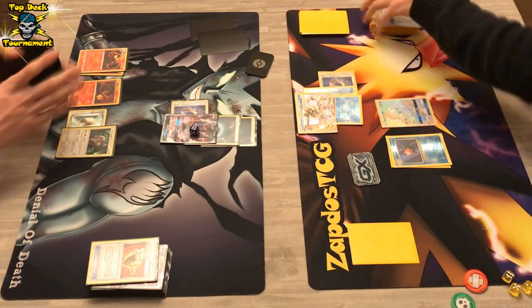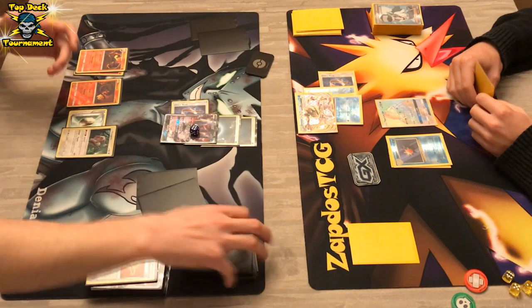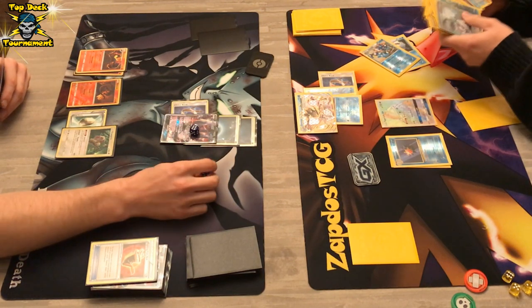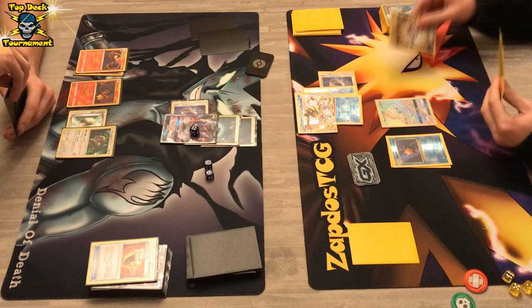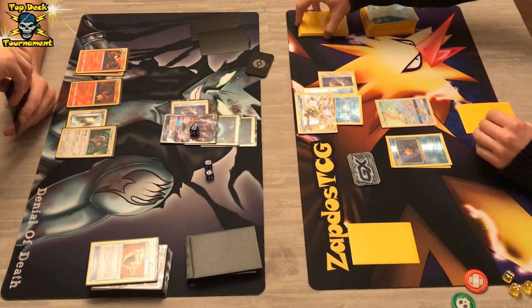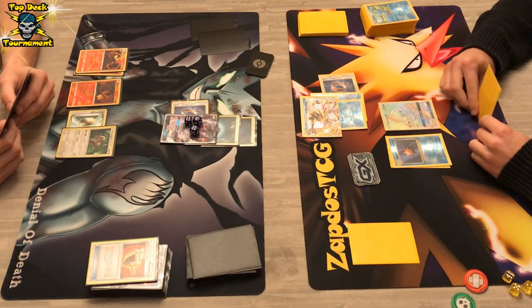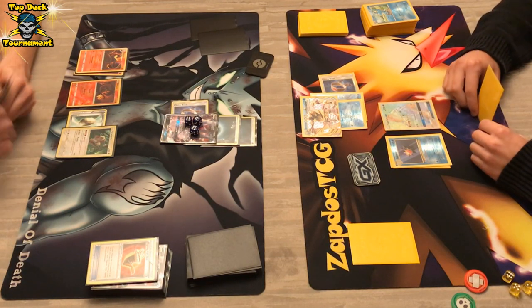Giant Water Shuriken followed up with an N — the opponent is N'd down to 2 cards while the Greninja player uses Shadow Stitching. The Darkrai player is completely stuck — no Oranguru, he has to resort to drawing into something without using abilities. We see a Rescue Stretcher in the hand of the Greninja player but he's not going to use it. Shadow Stitching deals 70 damage thanks to Choice Band and the Darkrai player is stuck: no energy, no abilities, and no supporters.